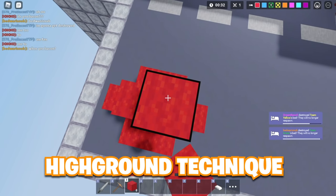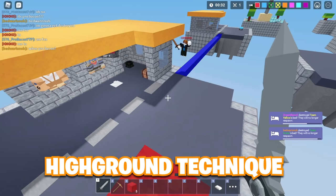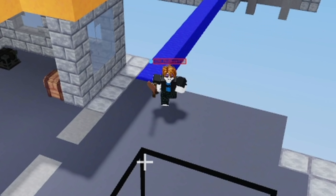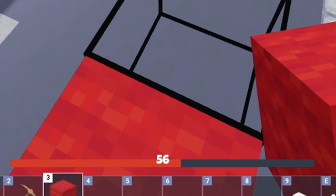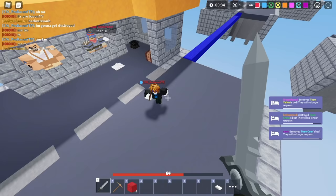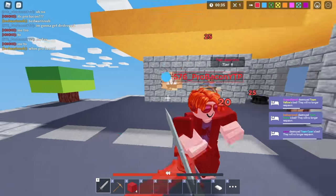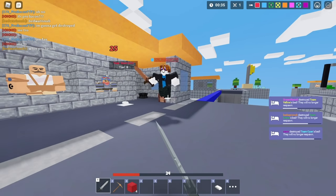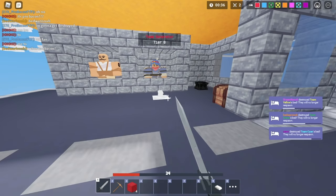First up, we've got the high ground technique. Basically, how this works is you get high ground. As you can see, my opponent just spawned and he's coming at me — I'm at 56 HP and I have high ground. Now I'm about to drop down on him, and as I drop down I swing my sword. Because of that, I'm able to hit a really good combo that stops him from killing me even though he has 50 extra HP.